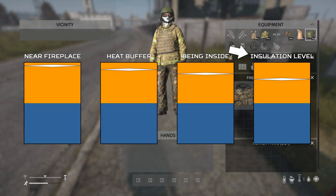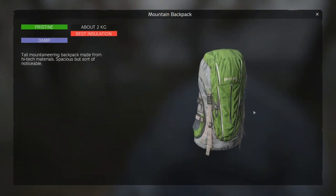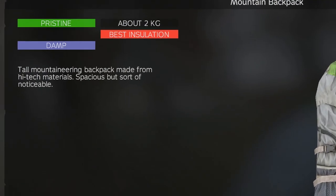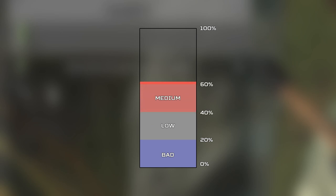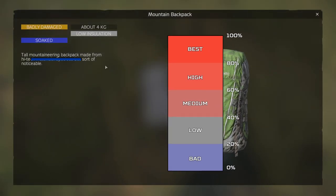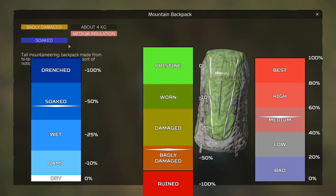Finally, we come to insulation level — the combined insulation your clothes provide, and without question the most complex aspect of staying warm. Every clothing item in DayZ has two stats that impact your temperature: the Heat Insulation Value (HIV) and the maximum moisture level. HIV is between 0% and 100% on a piece of clothing, and every 20% increase gains a level in-game: bad (0–20), low, medium, high, and finally best. This percentage is affected by moisture and quality. For example, if a mountain backpack is soaked, it loses 50% and drops to medium insulation. If it also becomes badly damaged, it loses another 50% of the remaining value, leaving it at 25%, or low insulation.